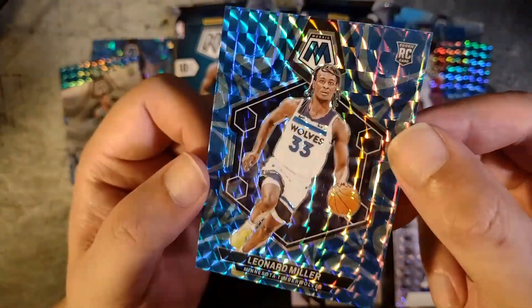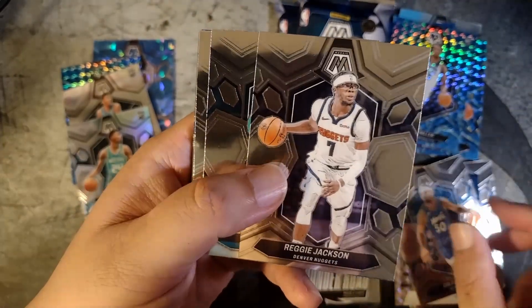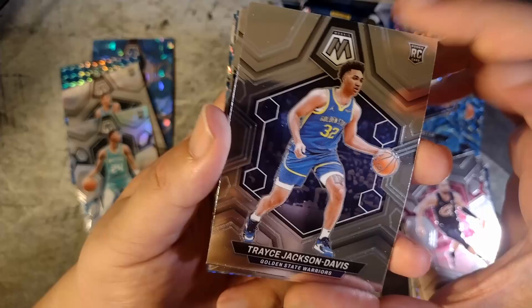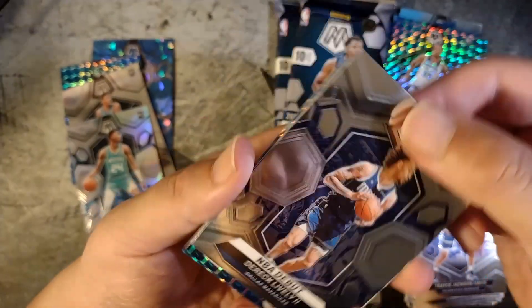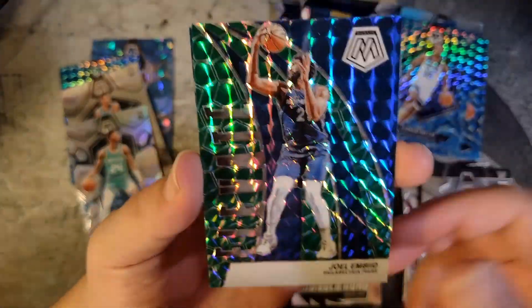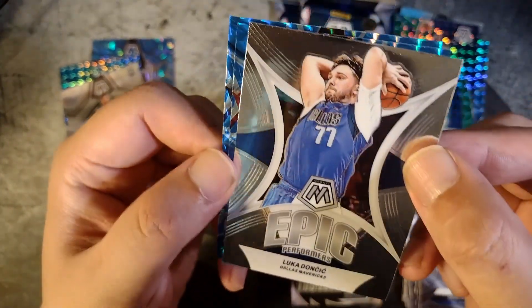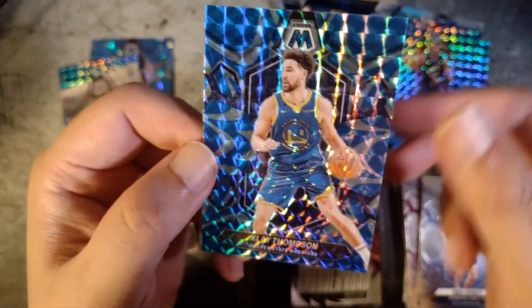Coby White and Leonard Miller will be our rookies — pretty nice looking cards. The reactive blue definitely matches a lot of teams, so you'll get a lot of color matching here. Third pack: Cole Anthony, Reggie Jackson, Mark Williams, Max Strus, Chase, Jackson Davis. One more rookie — there's a nice NBA debut Derrick Lively. Another Joel Embiid Elevate insert. Epic performance Luka Doncic — I'll definitely take any Luka card that comes my way. Karis LeVert, Klay Thompson reactive blue.